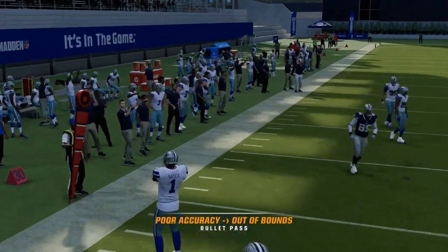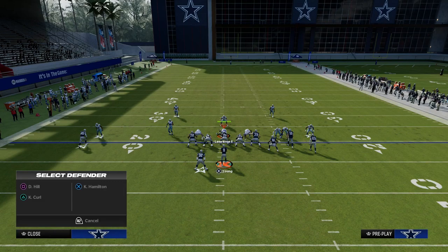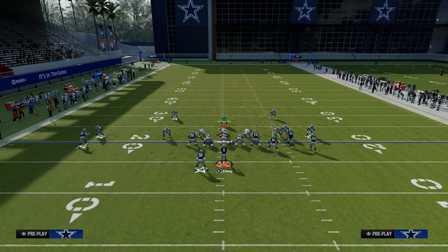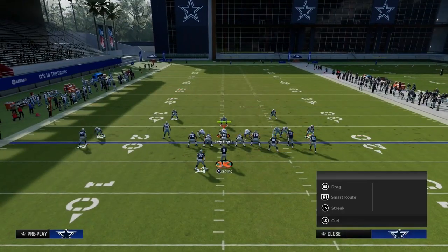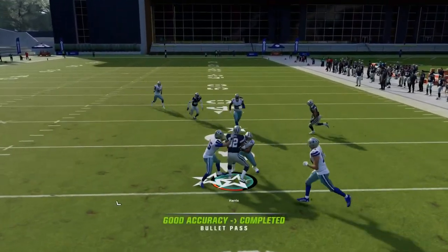What you're going to see right here is these drags and the C route are going to have a really good shot. You just want to freeform this. It's crazy that we can throw an inaccurate pass three feet away from the receiver, but that's the game we're playing right now. These drags and this running back route are really, really good against man.